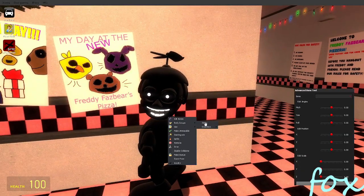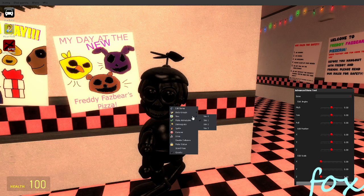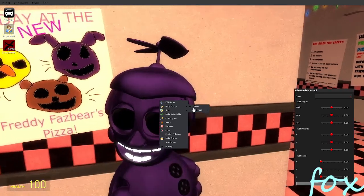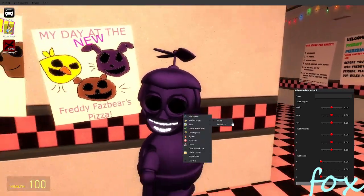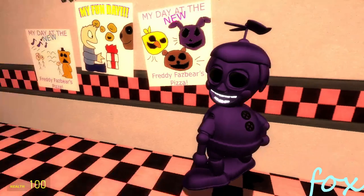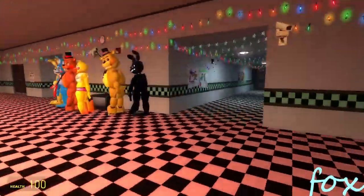You can also get rid of those endo sticks. Now we got Shadow BB, which is a hoax character, but it is here. You can take away the glow, change the skin where he's completely black, change the skin where he has just the glow teeth, and then change the skin where he's like a purple shadow. You can also have the endo sticks in the arms.